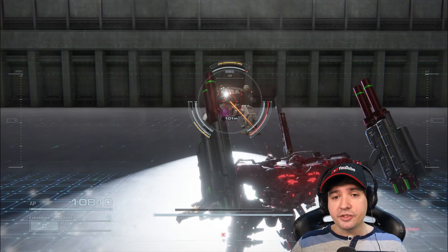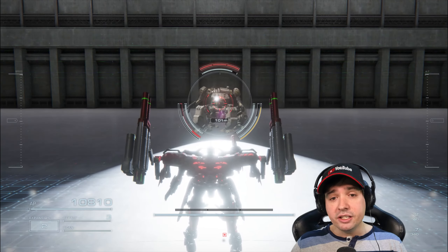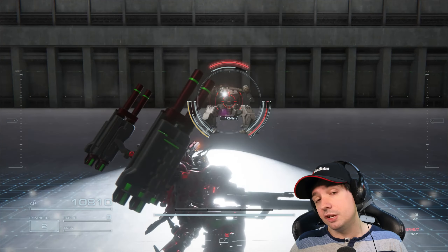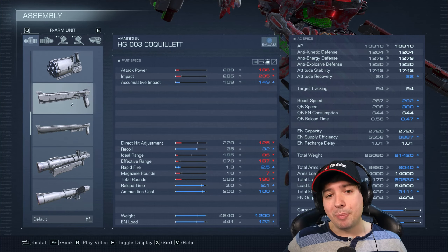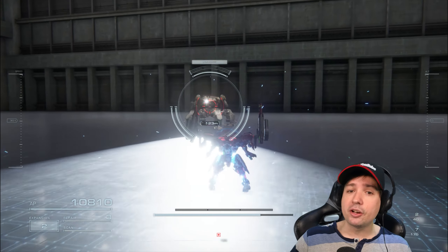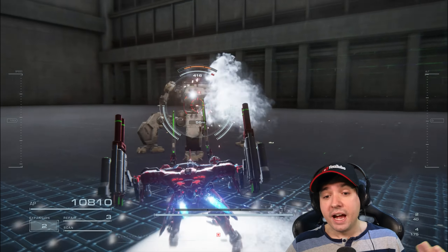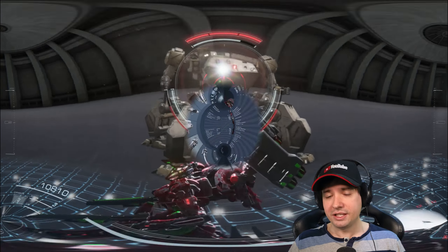As mentioned, the linear rifles now charge up their charge shot much faster, making it a more reliable option in PvP and also against bosses. The handguns now come with a much higher ammo capacity that finally lasts throughout an entire mission, making them an actual viable option. I liked them before but I often ran out of ammo before even making it through the boss, and that's fixed now.